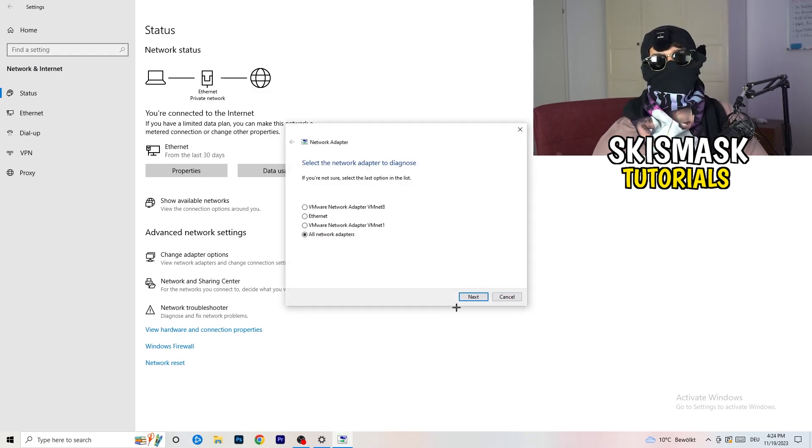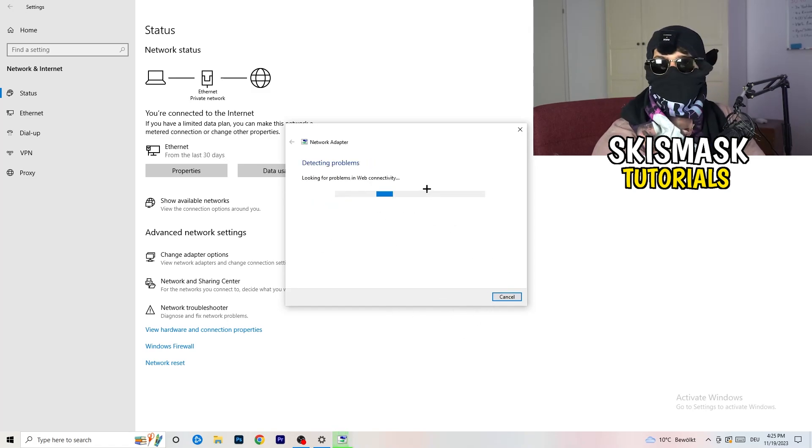Windows will now detect any problems you're currently having with your PC related to the network. Use Windows to find and solve any problems it can detect. I would go for 'All Network Adapters' — it will search for issues. If your Wi-Fi is working fine you can skip this, but if it isn't, definitely run the troubleshooter.